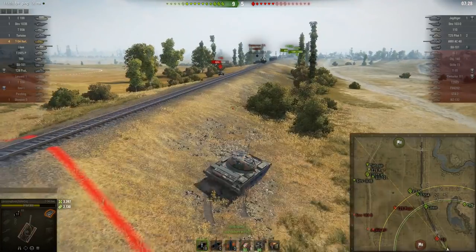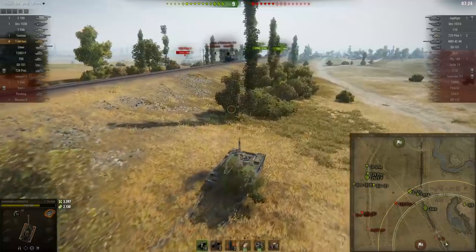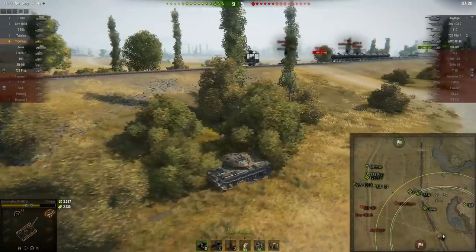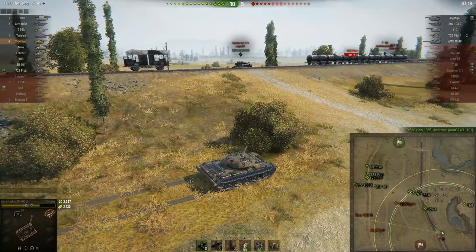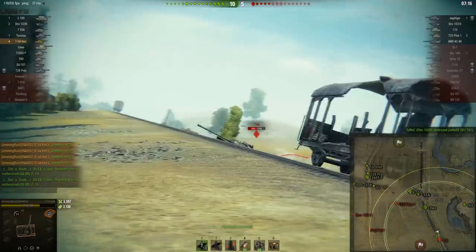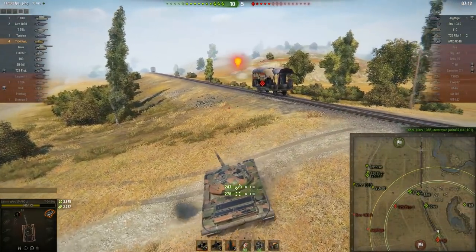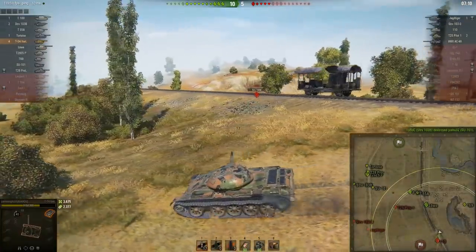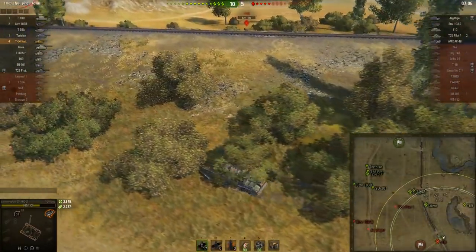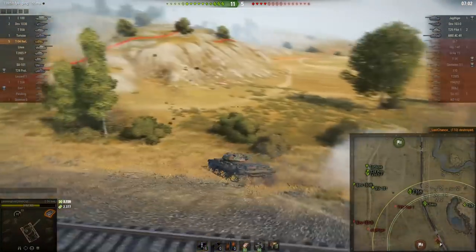The 110 is coming back toward me, so I change my angle. This angle does open me up to TDs, but I'm not spotted as I make the play. The 110 crests and I put a shot into his side; someone else hits him too — we've done 773 damage total to the 110. He's a one-shot. We pick up the fifth kill. That's how you deal with this situation.